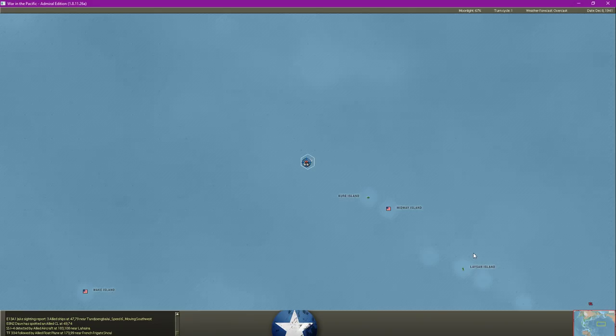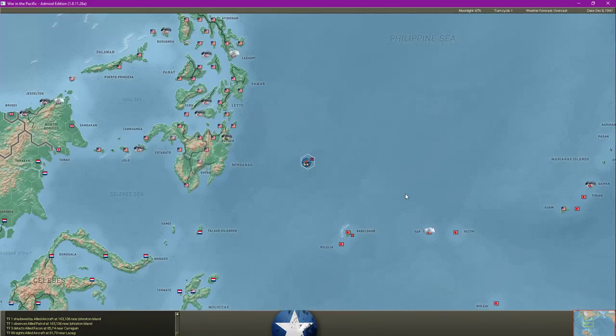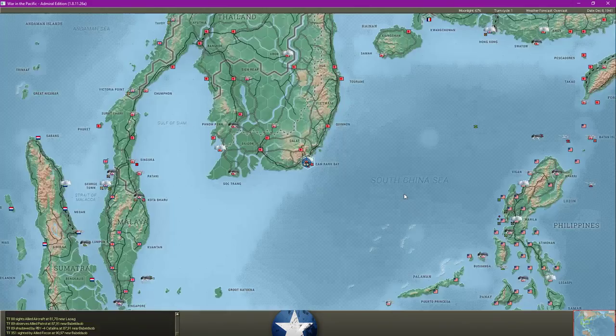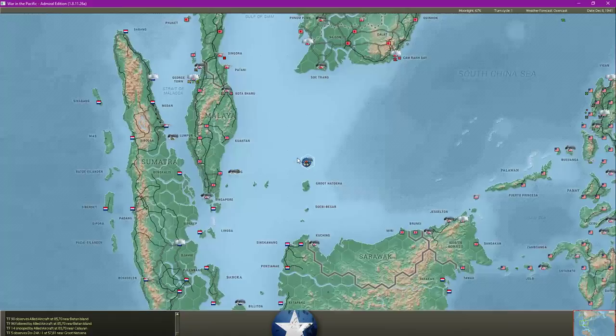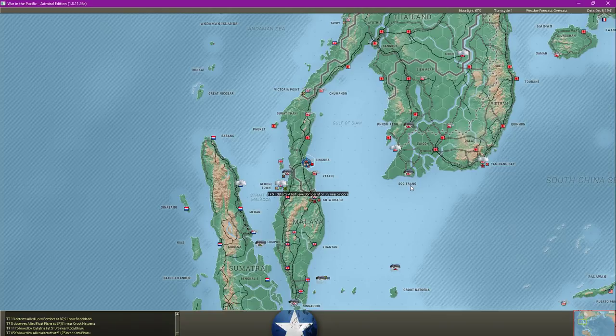We noticed a ship just off the coast of Hawaii, somewhere out to sea. Allied aircraft near Johnston Island. I think this must be how it works in the actual turn resolution - we both see the same things. Obviously our search aircraft will reveal things, and then we'll see those.